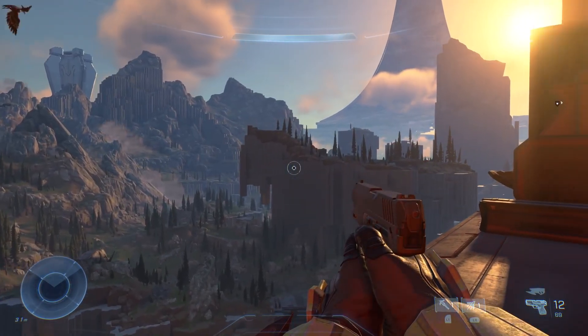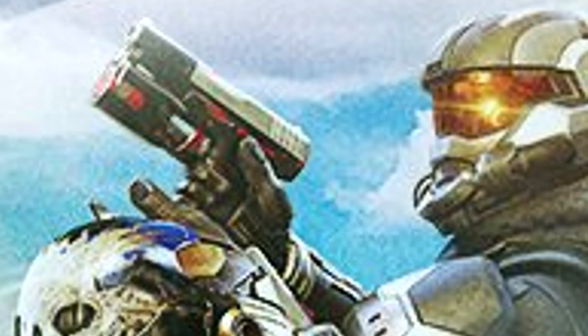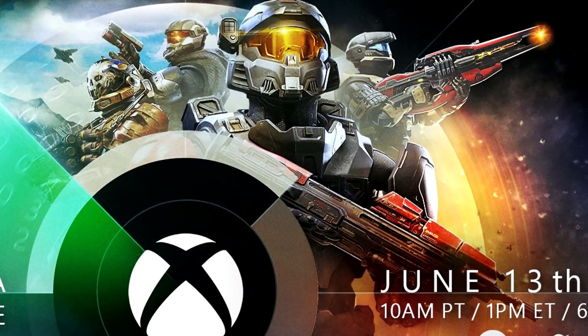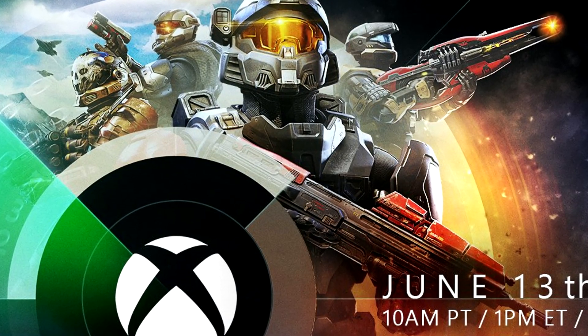It appears that this sidekick is rocking the Watchdog skin, which has a white, black and red colour scheme. Just remember that this isn't the actual colour of the sidekick, and we'll most likely see that at E3 during the multiplayer reveal. The Mark VII Spartan is holding an assault rifle that has a red coating on it — this must be a new weapon skin, seeing as it's mainly red and black. I do really like the look of it though.